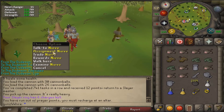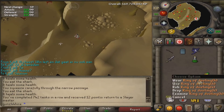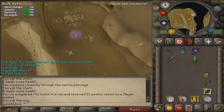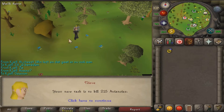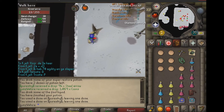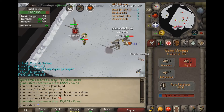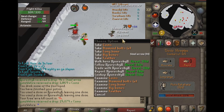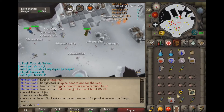Time for a new slayer task — please give me a boss. Got Hellhounds. The entire task was completely dry, no crystals, but still decent loot from drops anyway. New task: Armadyl — let's go! It's going pretty well. Got a hilt, then a long bone — well, at least thank you for the Prayer XP, it will be used wisely. Completed my Armadyl slayer task.